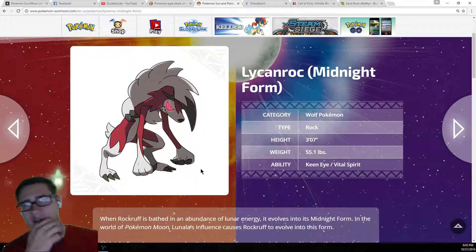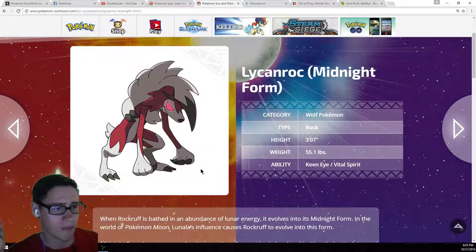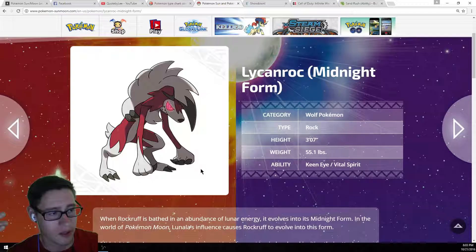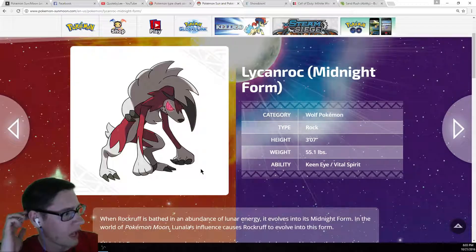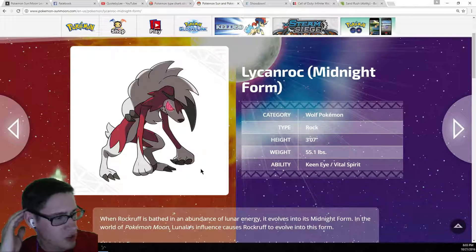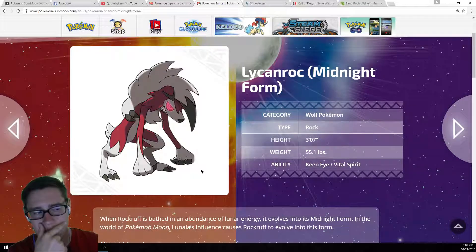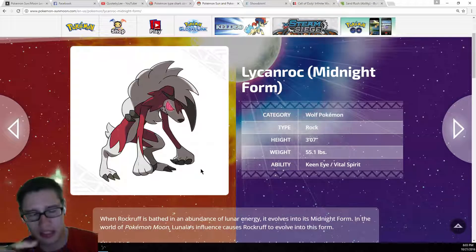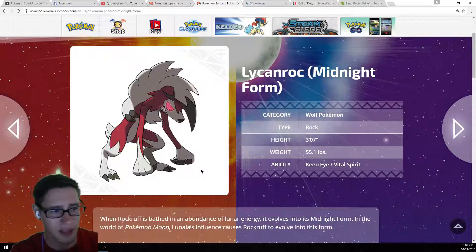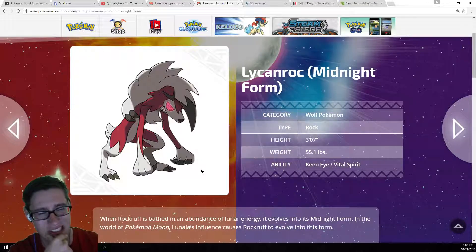I actually think the Midday Form could possibly be high UU tier, possibly low OU tier, just depending on its move pool. And who knows, maybe this guy will have a really good ability that will make him competitive. I could see him getting some of the punch moves, maybe. The one thing I do think this guy is going to have over the Midday Form — because the Midday Form does seem faster — is that this guy is going to be a little bit bulkier, better defensively, so he can take hits and dish out some pretty good damage. But still, with that typing, it's just not the best.